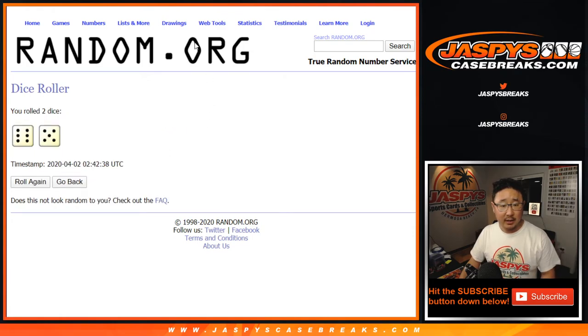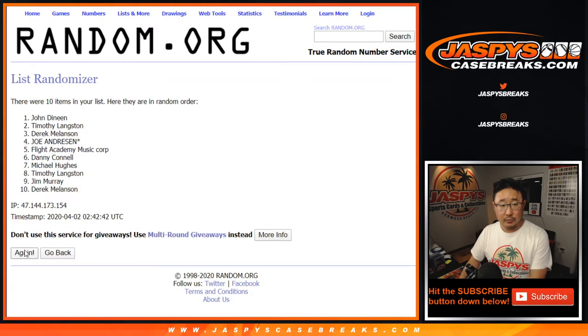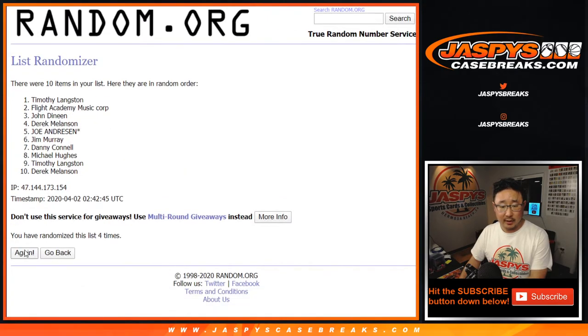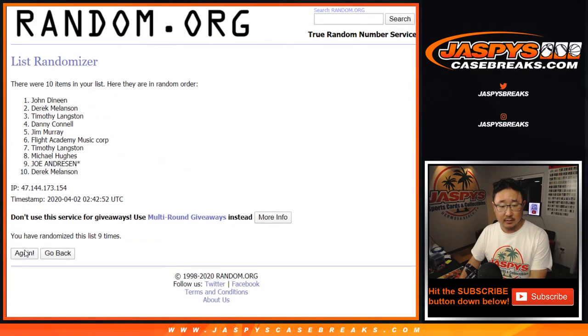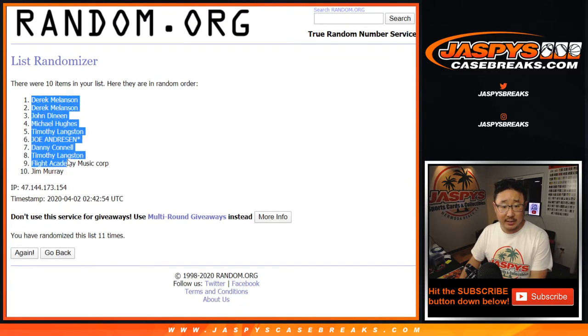Let's roll it — let's randomize it 11 times. 1, 2, 3, 4, 5, 6, 7, 8, 9, 10, 11th and final time. After 11 times, we've got a couple of Derricks down to Jim.